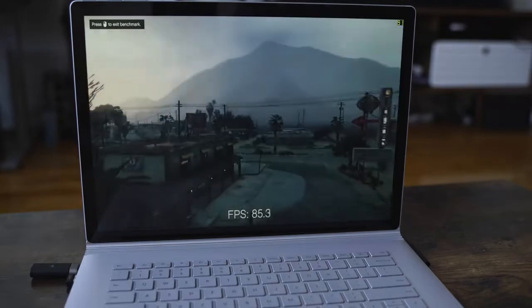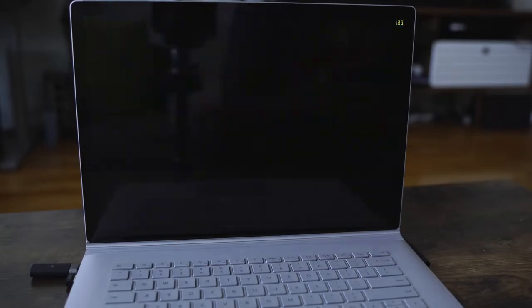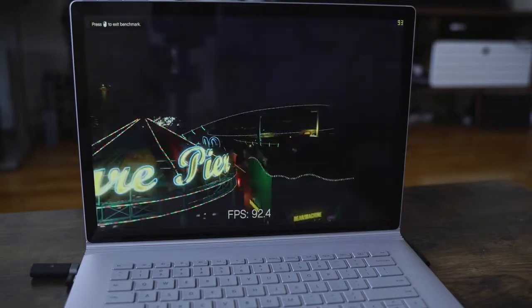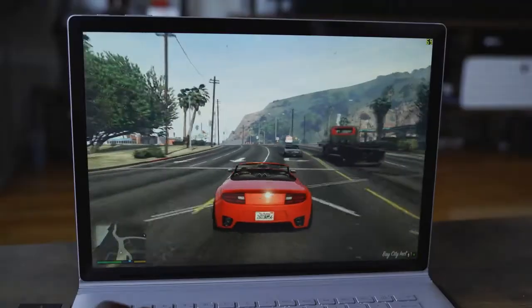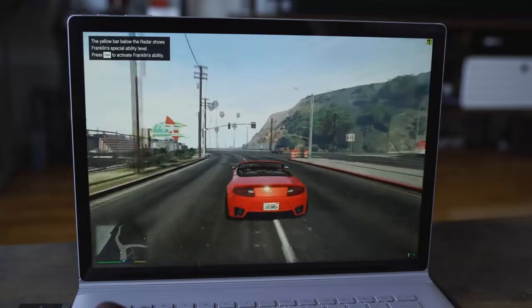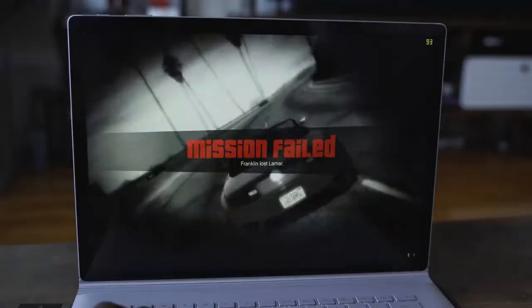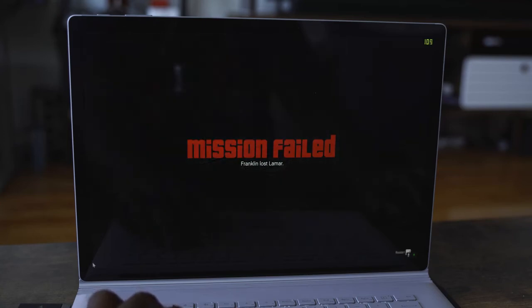Moving on to Grand Theft Auto V. The benchmarks show a wide range — you can go as low as 58 frames per second all the way up to around 100-something, depending on where you are in the game and the landscapes. In actual gameplay I was fluctuating between roughly 58 to about 80 frames per second. But it ran well, ran smooth, and is much higher than the 30 frames per second I showed the first time. I apologize again — I'm glad we're redoing this and seeing how well it actually performs.